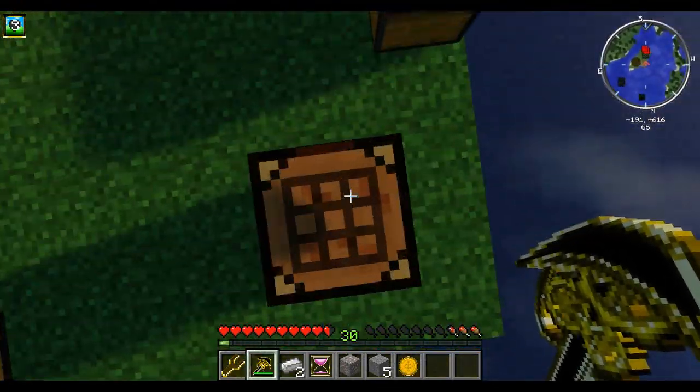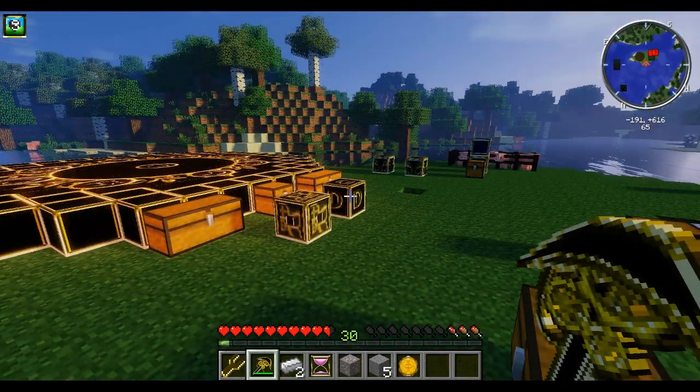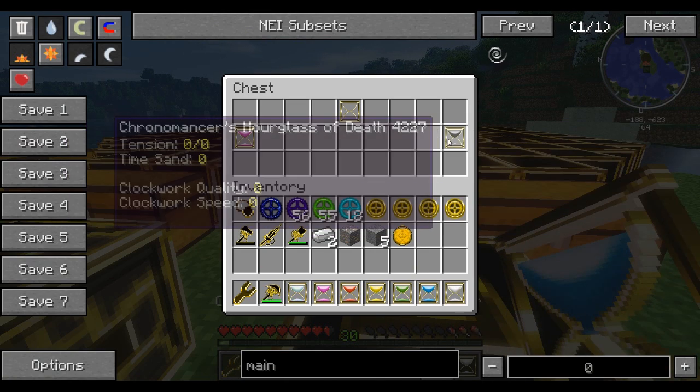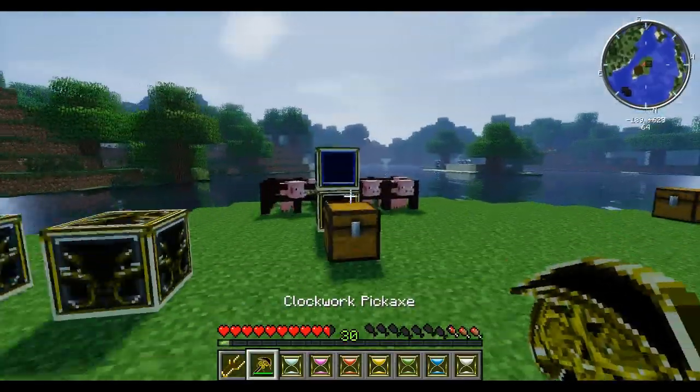If you can work out what the death walk module does, put it in the comments — that would be awesome. So, now you're probably thinking: we've got all these hourglasses — what's the point to them? Well, you can actually use these like a normal tool.